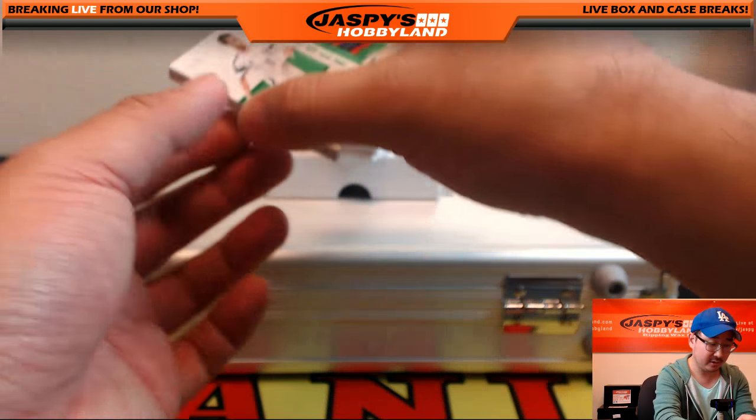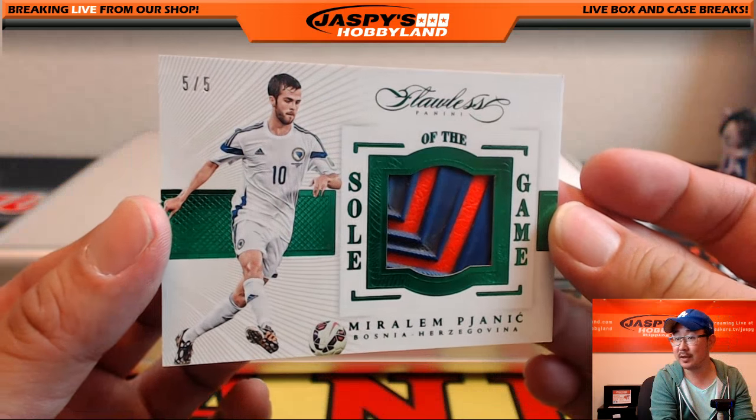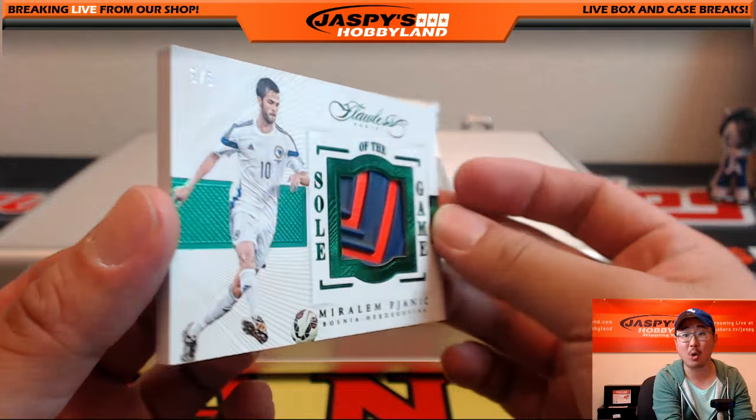Someone's going to get a train whistle! Soul of the Game — Janic, for Bosnia-Herzegovina, five out of five. Soul of the Game.